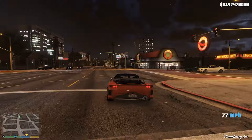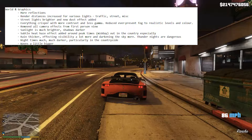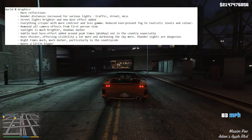One thing that it changes around the world and graphics is more reflections. You can see on this car there's a lot more reflections as I drive — it looks a lot cleaner and a lot more realistic in my opinion. The render distances are also changed to increase various lights, traffic, streets, and other miscellaneous things.